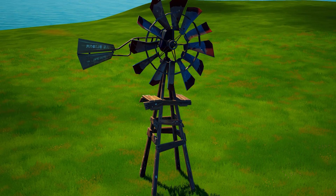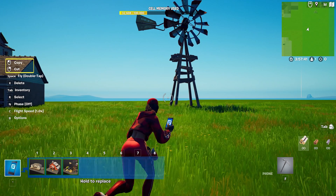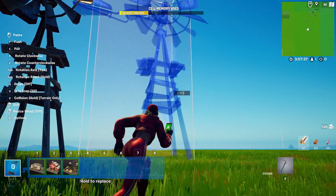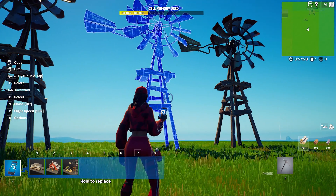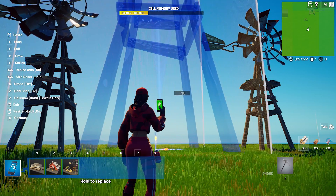He looks kinda lonely — poor Mr. Windmill. Let's make him some friends using the copy tool. You'll find it on the left side of the screen. Make a few copies of your windmill. If you're not a fan of all the windmills looking the same, don't worry — you can change their look. For example, you could use more of your shortcuts to scale and rotate them like this.